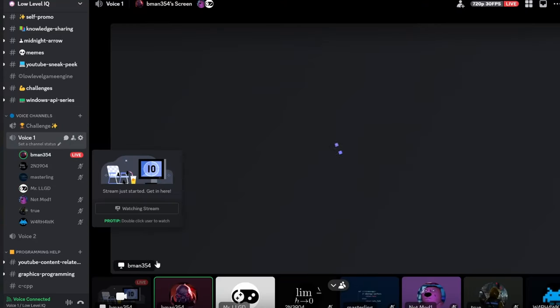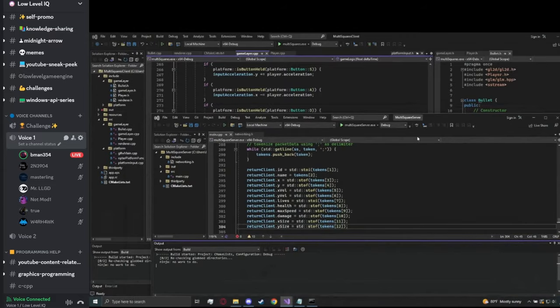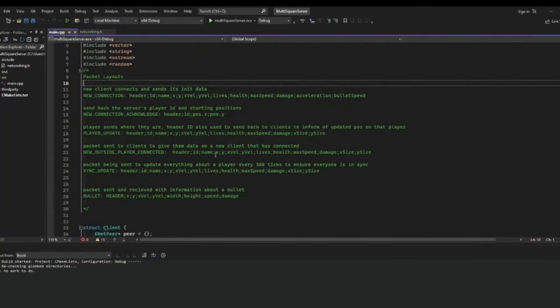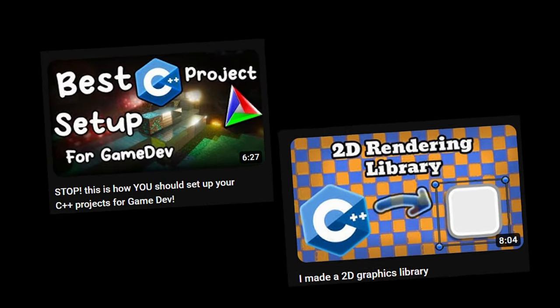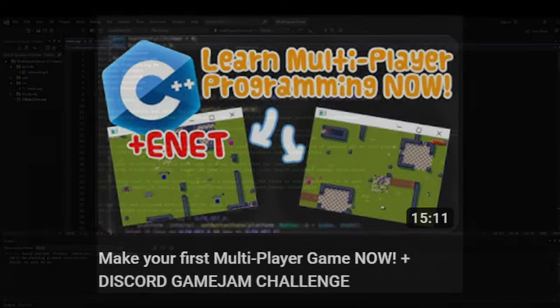Someone on my Discord server asked for some help with his first multiplayer game, so we all hopped on a call and I reviewed his code. If you also want to learn how to make your first multiplayer game, this long animated video will have a lot of useful info. This project uses my template and my 2D library — I have videos about those and a full networking tutorial — but now let's get into the review.